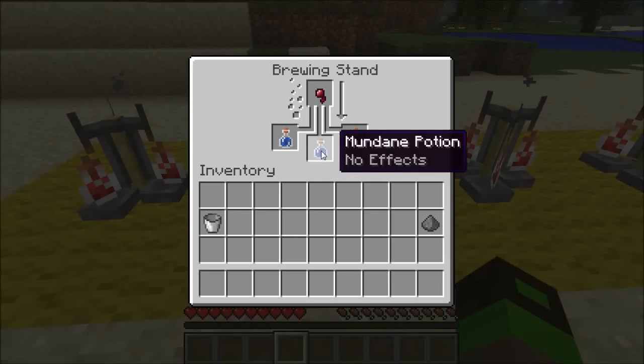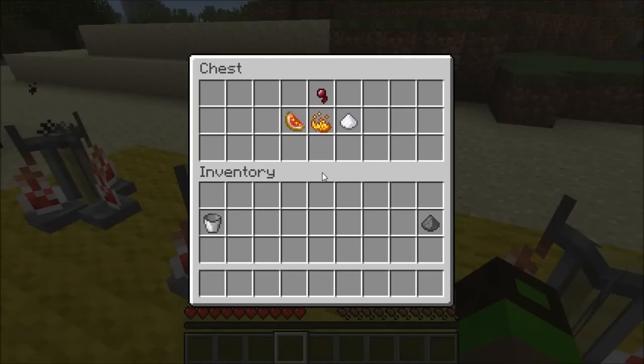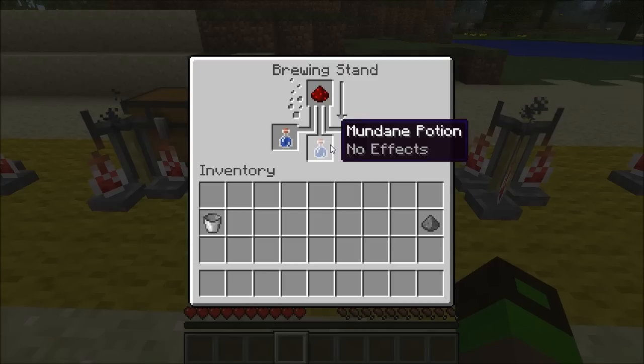Then you have the mundane potion, which can be created from a spider eye. This again has no effect but can be used in creating some secondary potions. You get the mundane potion not only from spider eye, but also from glistening melon, blaze powder, and sugar — so a good rule of thumb is to use sugar, as it's easy to farm and very cheap. You can also obtain the mundane potion from brewing redstone. While they appear exactly the same in icon and text, the redstone mundane potion will give an extended duration or prolonged effect to the second-tier potion which is brewed from it. Just bear in mind that they are different.